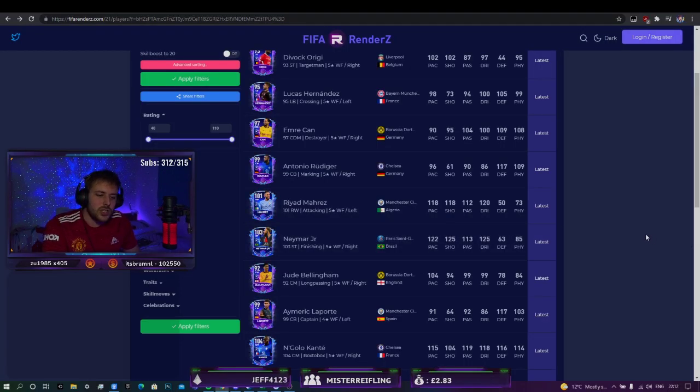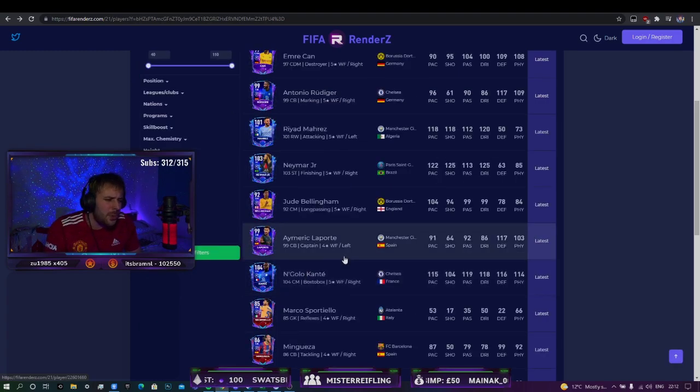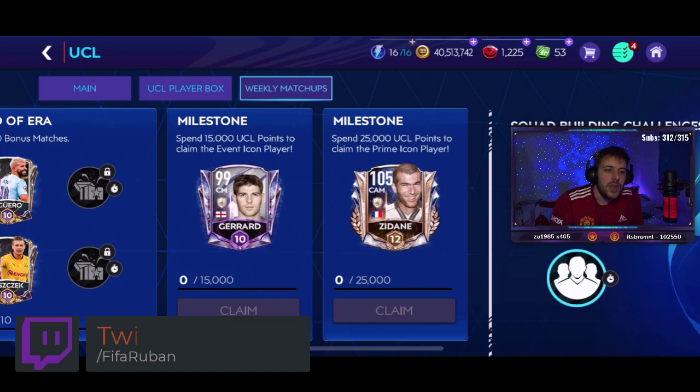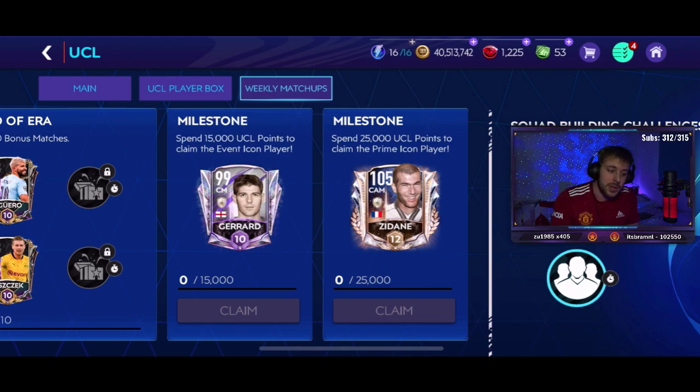There are some missing players — the 104 Kanté is one of them; he comes available in chain packs next week, and I presume Laporte is with him. Kanté is a really well-rounded center mid and I'll be giving him away on tomorrow's stream, so make sure you're following on Twitch. The milestones require you to spend 15,000 UCL points to get Gerrard and 25,000 to get Zidane.